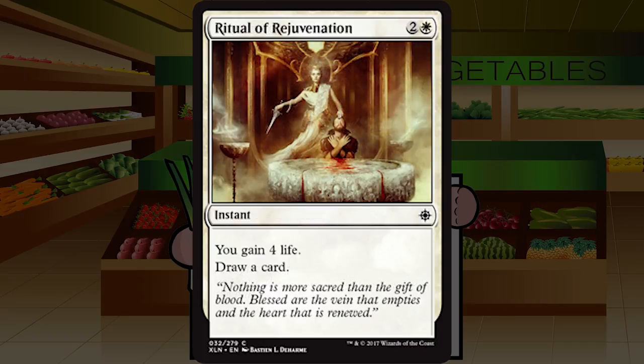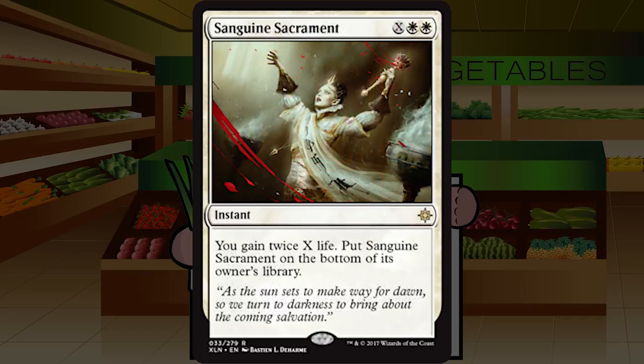Ritual of Rejuvenation is two and a white for an instant at common — you gain four life, draw a card. Absolutely not. Yes, the white-black vampire deck wants life to spend, but there are more than enough ways to get it without spending a card slot and three mana. Yes, it replaces itself — I don't care. It's an F. Unplayable. Don't play this card.